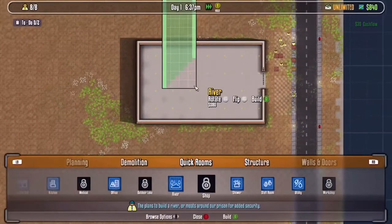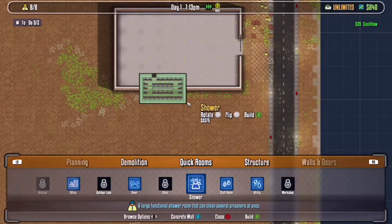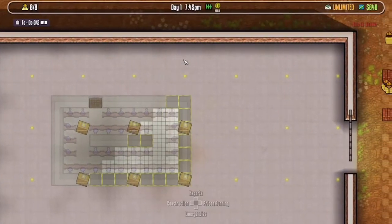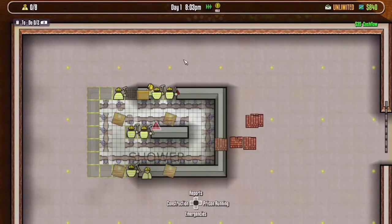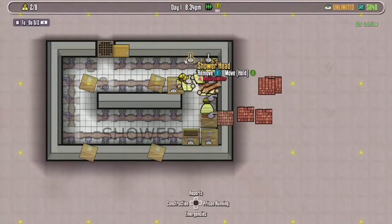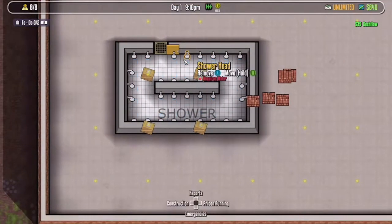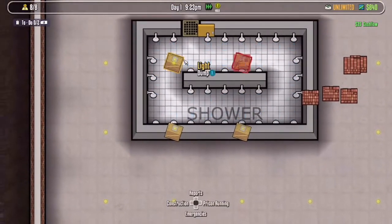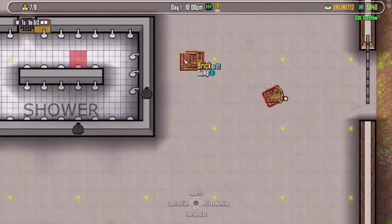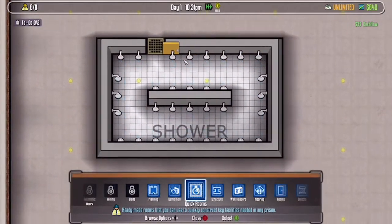And now I'm going to show you how to do water. For water, I'm going to do a big show — I'll place it in the middle of that. Let them build it. Okay. Now if it looks like this but has those icons, that means it doesn't have water.